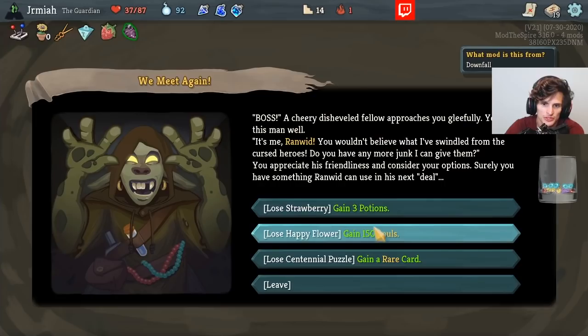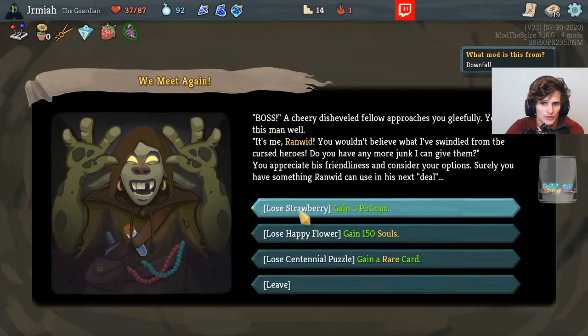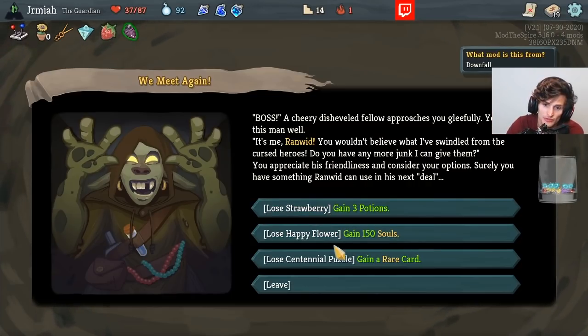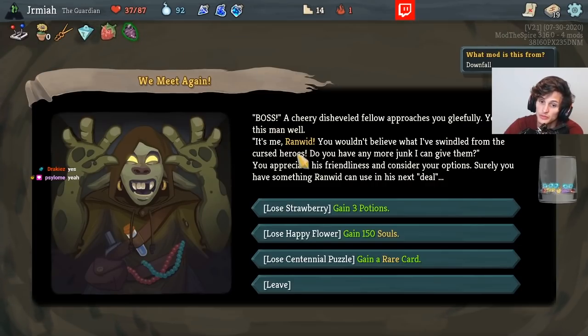Lose my Strawberry and gain three potions. Lose my Happy Flower and gain 150 souls. Lose Centennial Puzzle and get a rare card. But with Strawberry, do I keep the max HP? I love the Happy Flower. Centennial Puzzle is quite good. The question is, do we keep the max HP? We do.